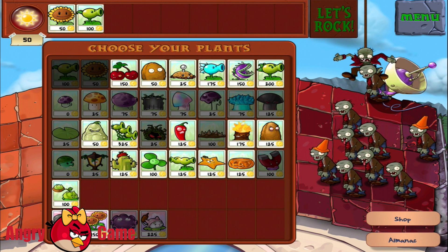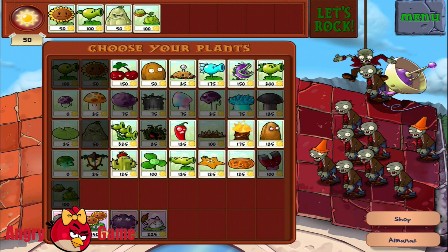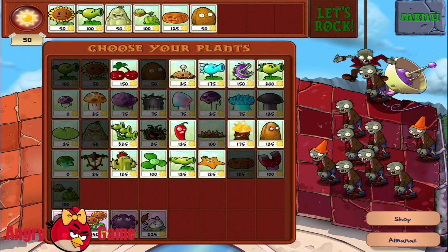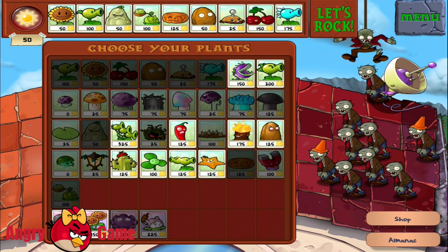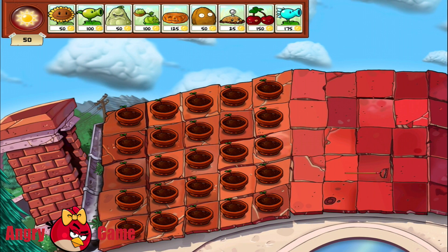Let's see what we need here. I guess let's get the usual stuff — the sun producer, sunflowers, some shooting plants, smash plant, and the rest of the stuff, you can see what I picked. I think that would be the best set for that level.